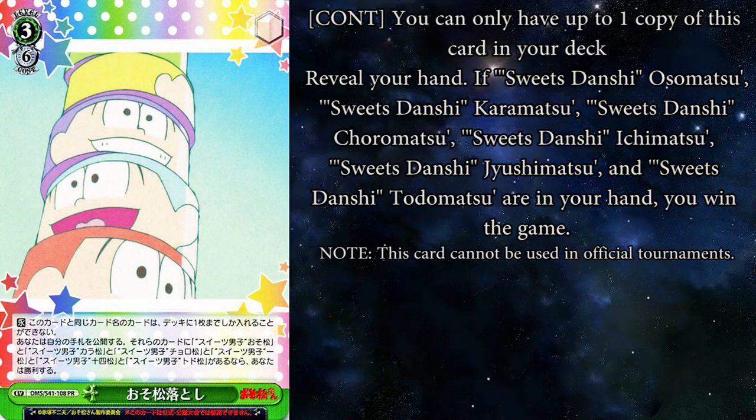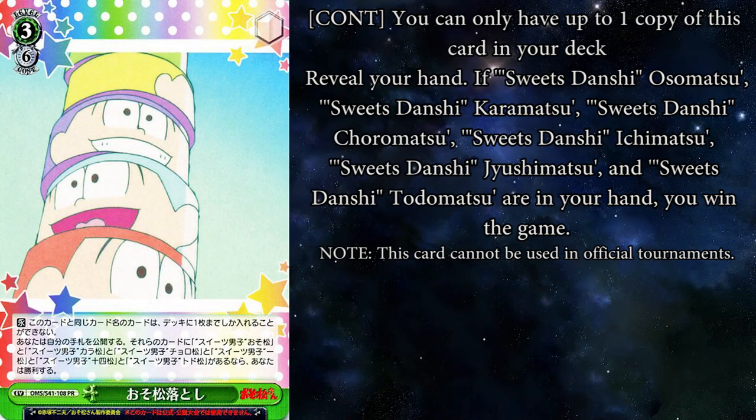I only have one card in green and this is actually one of my favorite cards of all time. Otsumatsu Otoshi is a 3-6 card where you can only have one copy in your deck. Reveal your hand — if you have all the sweets Dashi Matsu brothers in your hand, you win the game. This card cannot be used in official tournaments. Yes. Exodia. In Weiss. I laughed at the 'reveal your hand' because if you play Yu-Gi-Oh you might know the ruling with that. So you can't just be like 'oh yeah bro, I have all of them in my hand.' Is this doable? There are cards that can turbo your Matsus into your hand. Remember this — hand size is 7 cards at the end of your turn.